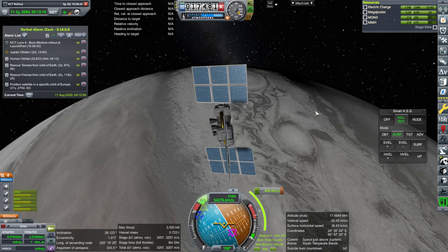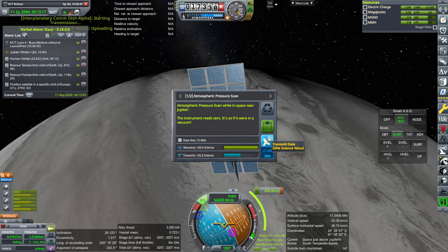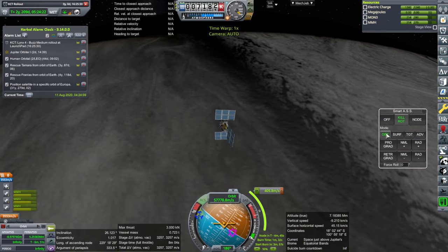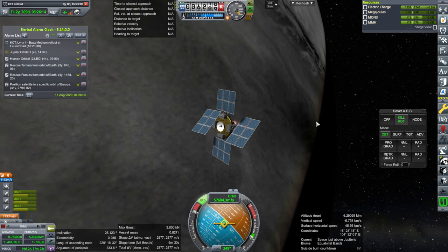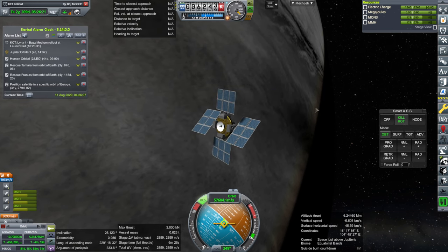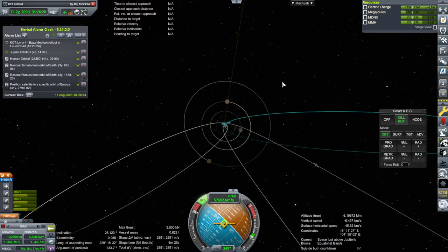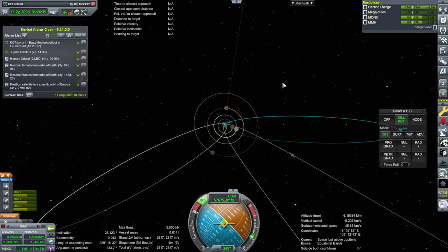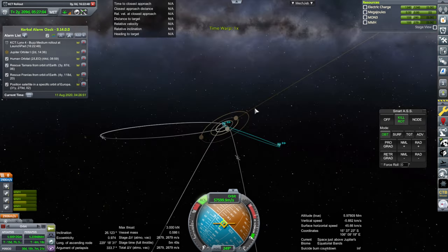We have done the Jupiter flyby and already transmitted the science. Let me get some more science — it's just above the sub-temperate bands, equatorial bands now. The deal is we want to get this orbiter to other moons, or any moon. We can probably do more than that, but we have to correct the inclination. It might be better to do so. Let's say Io first — we just want to fly by, not make orbit. Making orbit around Io is bad; flying by Io is not necessarily so bad.